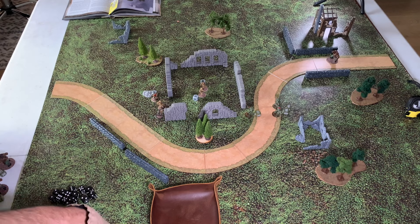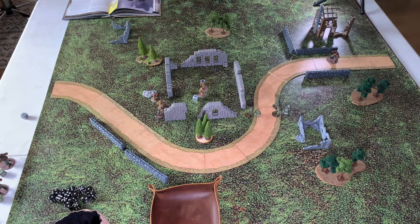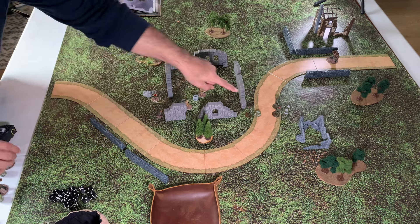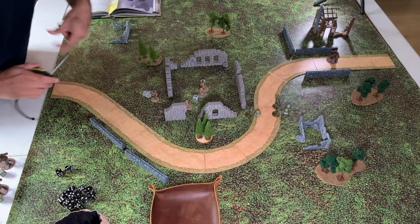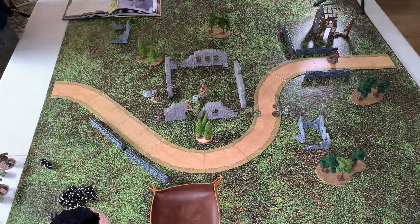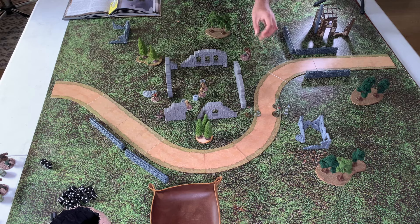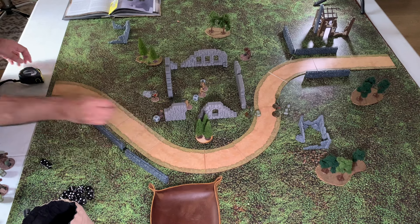We advance another figure and take two shots at the Soviet bodyguard at eight-and-a-half inches — short range, needing three-plus. Got both hits, need six-plus for resilient — nope, miss. Finally a Soviet Ursus infantry gets an order but it's too late for him to get back into the fight — he just runs. Last order of the game is German — the lieutenant just goes prone. That's pretty much it.